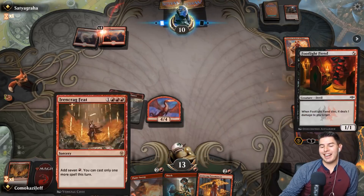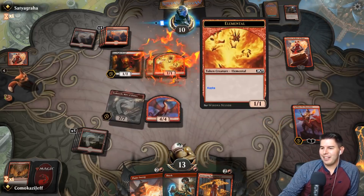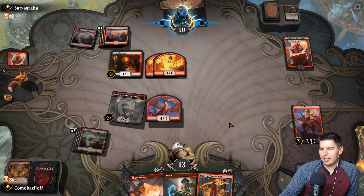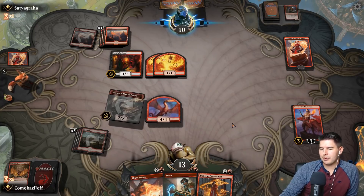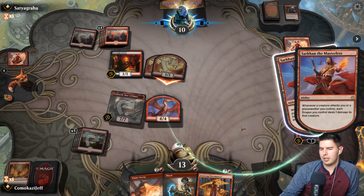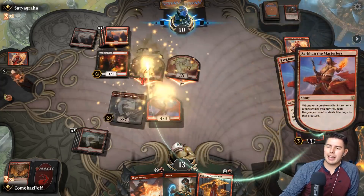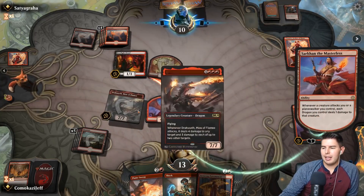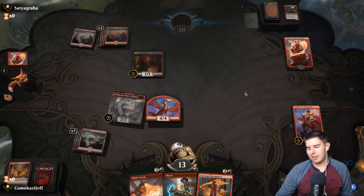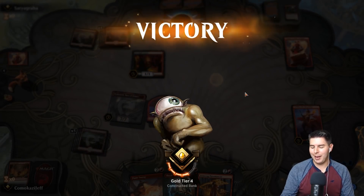Dracuseth is insane and being able to play it on turn four is so good. These guys come down but they die to Sarkhan. Attack in — each of these guys do one damage to Sarkhan, and the opponent scoops. Can't do much about that and we had lethal next turn anyway.